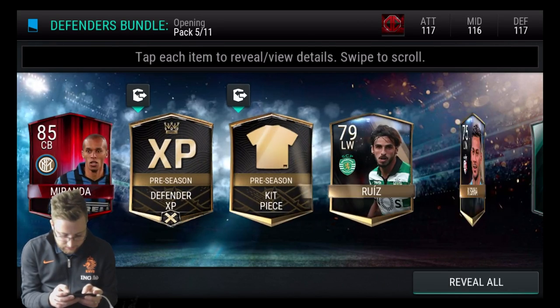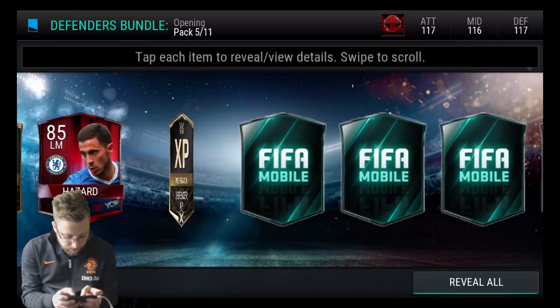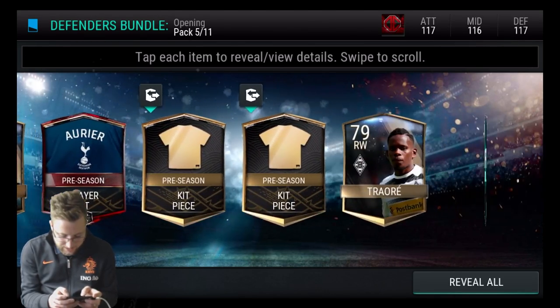3 Elites is not a good pack on the scale of how these packs have been going so far. But we're on to the next one — Miranda there. And we get... ooh, Kompany. And Hazard. And Aurier. And nothing.